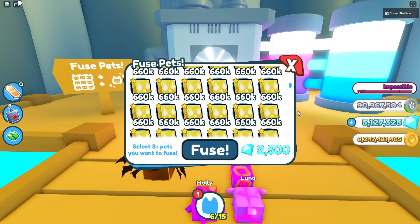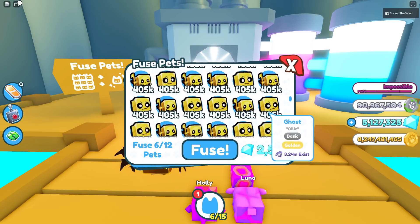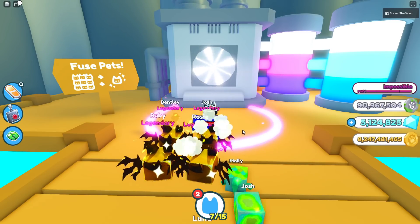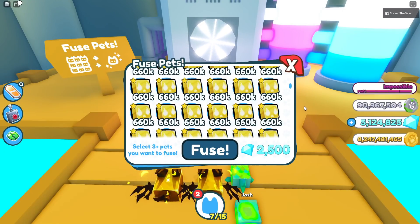Let's try a completely different method. 2 of the golden will-o-wisp, and go all the way down — 2 ghosts and 2 reapers. And go all the way down again, and select 6 of the skellies. Fuse — and just like that, we get ourselves another golden acne. So the 2-4-6 method just worked. Let's try it one more time.